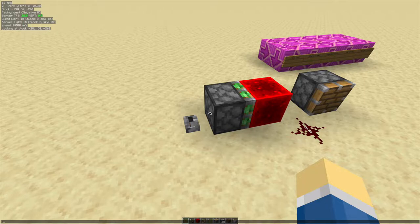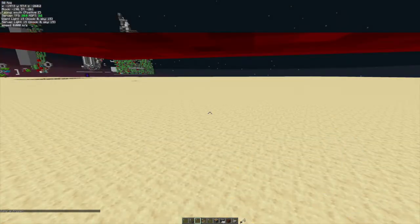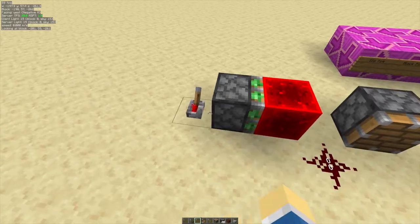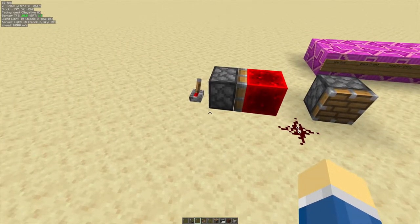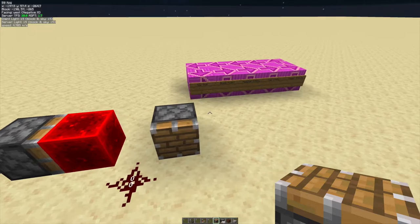We can demonstrate this with tick freeze and then stepping through. The game is frozen — if I throw something it won't move. If I flick this lever, nothing interesting happens. Nothing interesting will happen for that same tick. We have to wait one extra tick for the piston to even start moving.